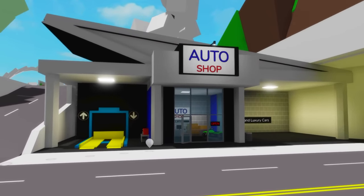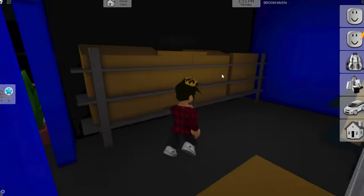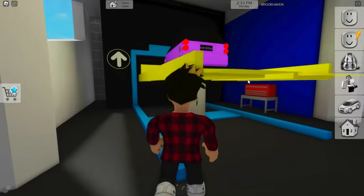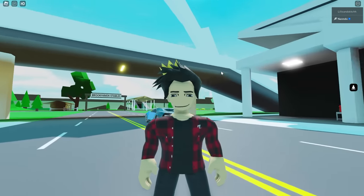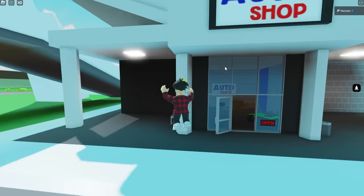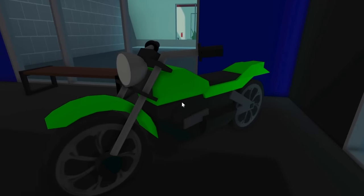Brookhaven's auto shop wasn't always like you know it now — to be honest, it wasn't even located in the same place. Inside of it, all you can find is its signature green motorcycle. Even in the back room, you'll only find boxes and shelves. Now if you have a car, you can take it over to this car lift, and as we click one of these buttons, it'll elevate your car. Looking at a slightly less older version of the game, you can notice how the auto shop was actually beside the fire station. Taking a closer look at the old auto shop, you'll see that the car lift wasn't added yet — we just had empty space. They still kept the toolbox though, and they already had their classic green motorcycle that still stands to this day.